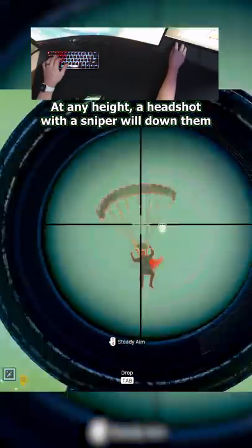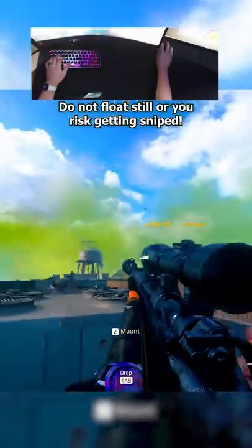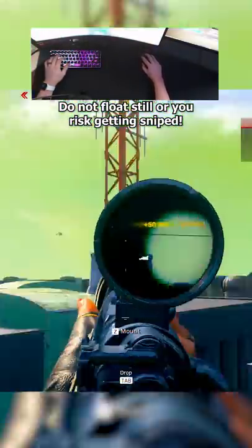Now, at any height, a headshot with a sniper will knock someone through spawn protection, so I recommend to not float straight down so you don't make yourself an easy target.